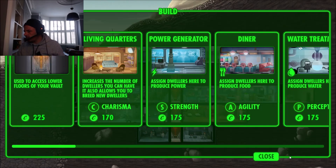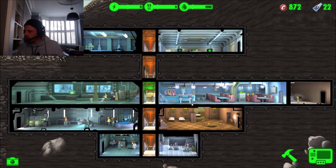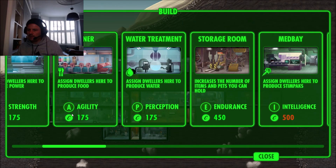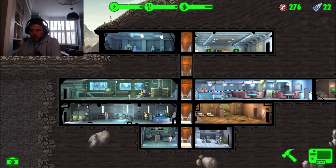Checking what else we can build: a radio station, weapon workshop, and outfit workshop would let us craft weapons and train people for different stats. I'll grab one more storage room and build an elevator at 225 caps, giving us room to start building workshops heading the other direction. We can get everyone in those rooms up to 100% and start training them up. I'll leave this episode here - thanks for watching Fallout Shelter on Stitch Up. Don't forget to leave a comment, like, and subscribe. See you in the next one!